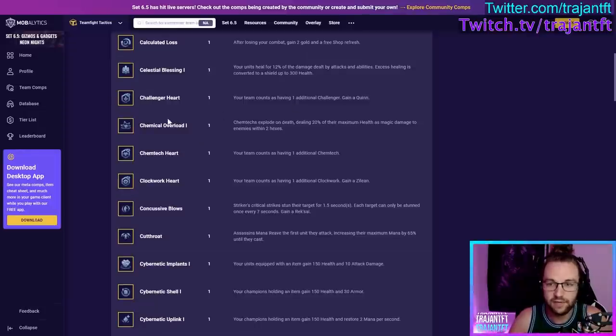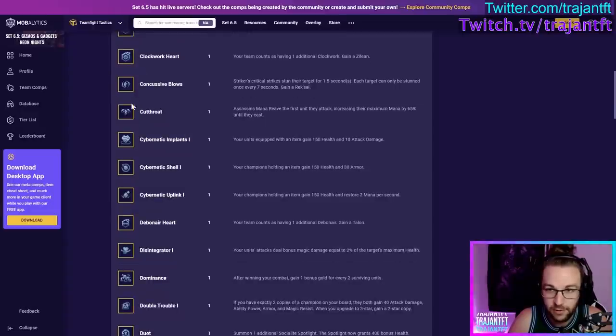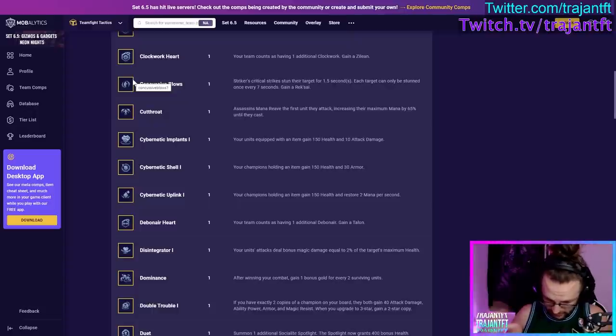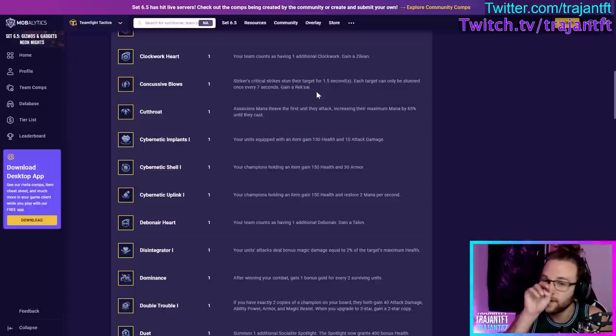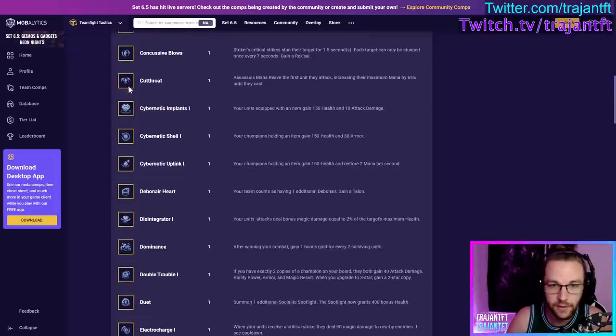Challenger Heart — take it if you're playing Challengers. Chemtech Overload — take it if you're playing Chemtechs and want Chemtech Overload. Chemtech Heart — take it if you're playing Chemtechs. Clockwork Heart — take it if you're playing Clockworks or want to build a comp around it like Challenger Snipers or Innovators. Concussive Blows — Strikers' critical strikes stun their target for 1.5 seconds (each target stunned once every 7 seconds), and you gain a Rek'Sai. Very good if you're playing Strikers.